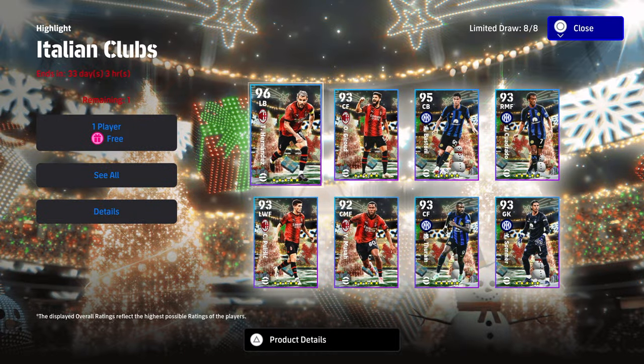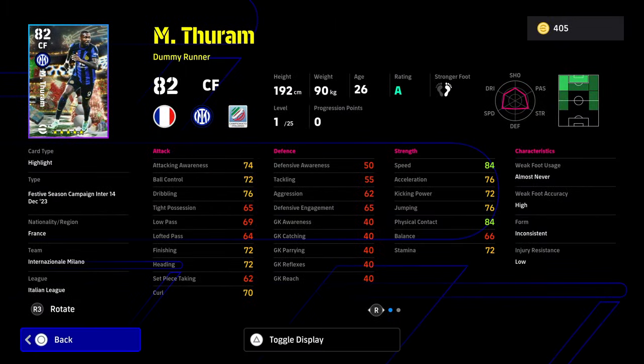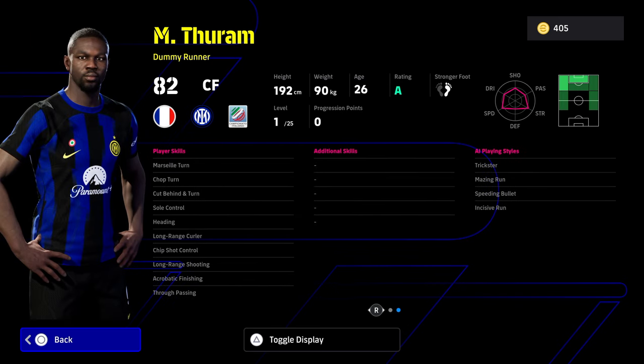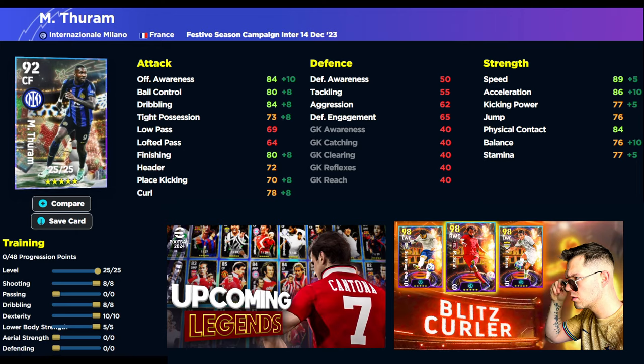The Inter Milan players are actually a little bit more disappointing overall. Musa and Hernandez are probably the picks of the bunch. Apart from Bastoni, the Inter Milan cards are kind of disappointing, to be honest. As free players they're a nice launch pad, but this particular card's stats don't really go anywhere for what's working in the game right now. Inconsistent form won't cover up that he's on an A rating — it'll help for a week or two, but if he has a bad week you're kind of stuck. Training build if you did spin for him: 8-0-8-10-5.